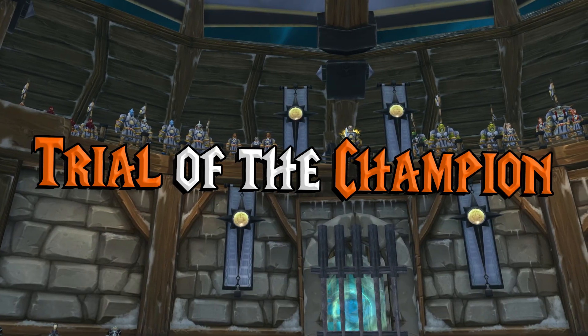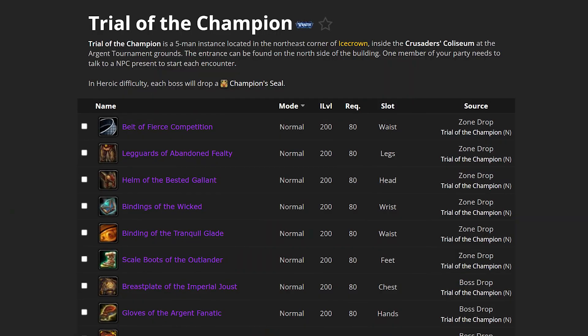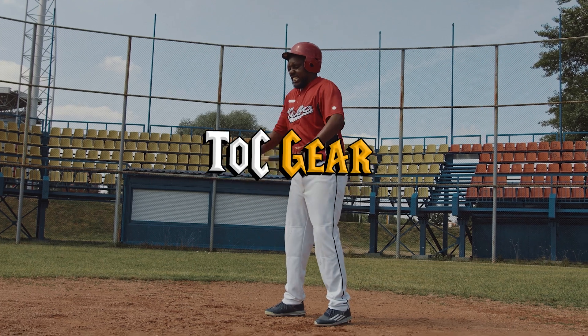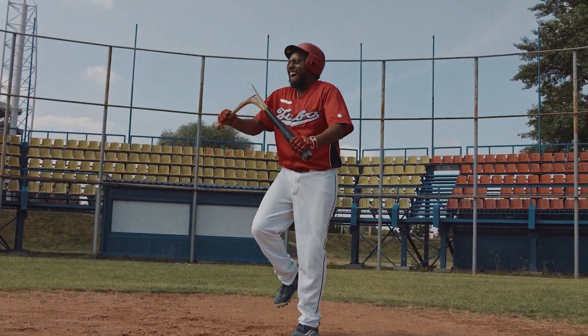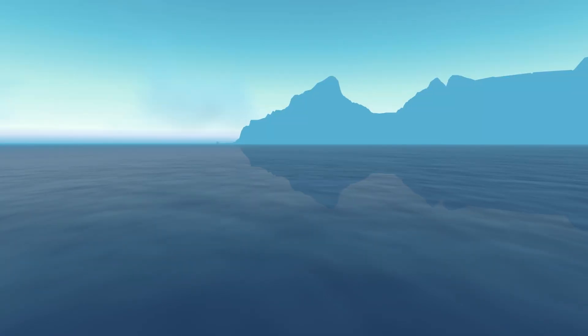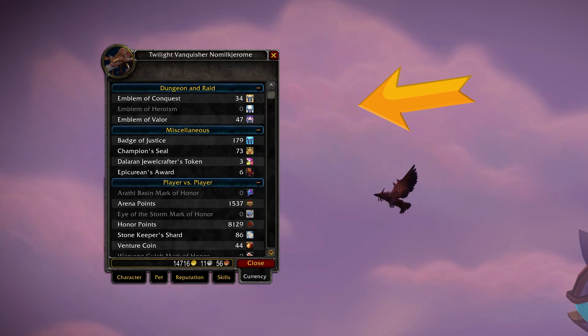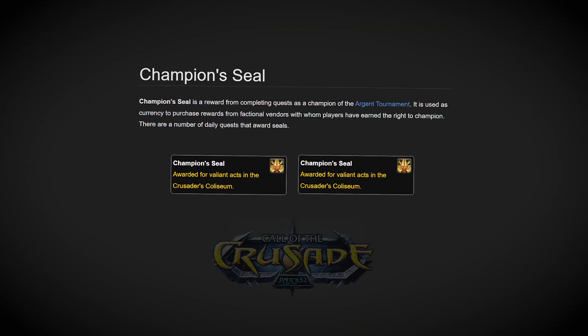First up, we're going to be getting a new dungeon called Trial of the Champion. This is the ultimate catch-up dungeon — you'll be able to get new 200 item level gear from Normal Mode and 219 from Heroic. Now if you're an active raider already, you may not be that excited, but even as a full-time Ulduar raider, I'm still excited about the trinkets. For example, the Black Heart looks like a really fun item for freestyle PvP. Plus, every single boss will be dropping Champion Seals, and Champion Seals are going to be a whole lot more relevant in Phase 3.